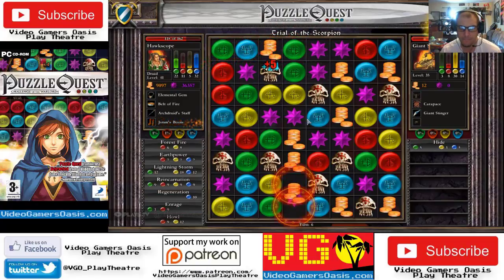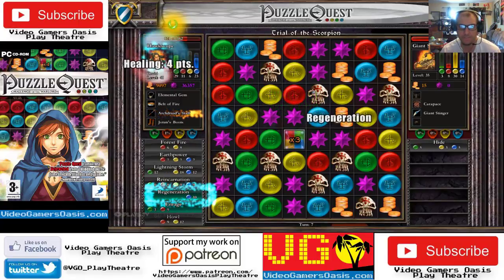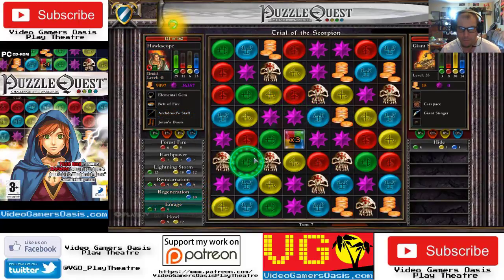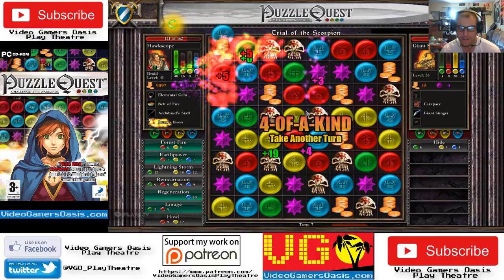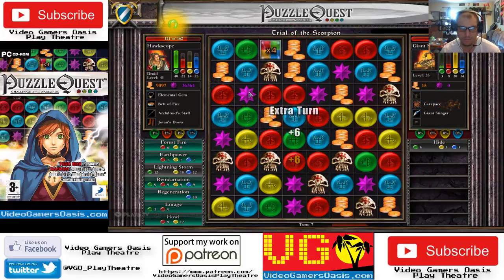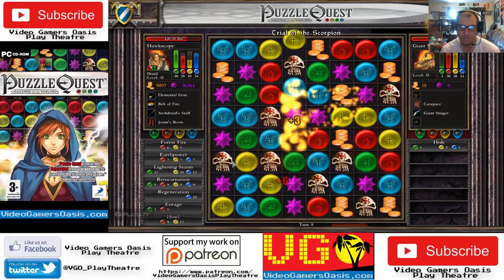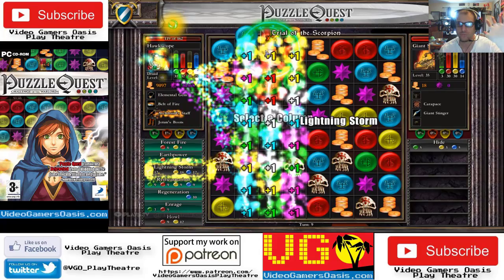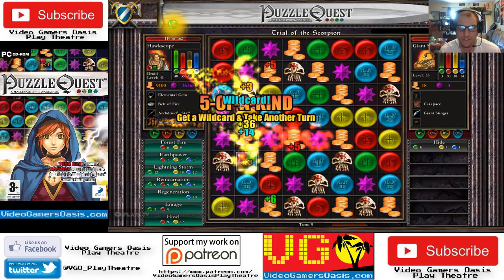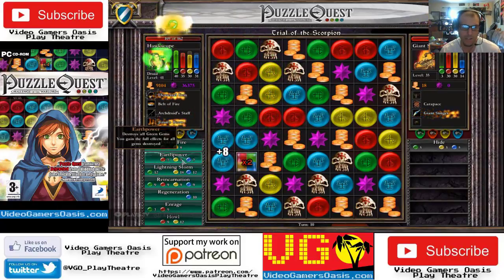Watch out. Green stones, wild card, extra turn, regeneration, blue pin stones — here we go. Yellow stones, extra turn, regeneration, blue pin stones. I'm gonna use lightning on this guy. Red stones, blue stones — watch out. Lightning storm! Lightning storm again! Ouch, lightning storm again!